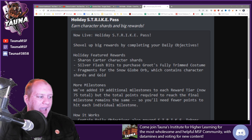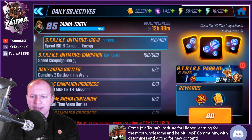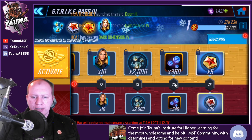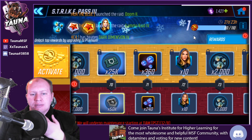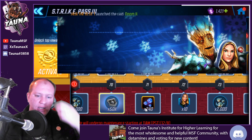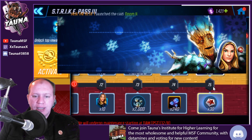I had no idea what the Silver Flash Bits were so I had to look it up in the data mines. You've also got Groot on here at the very end, and you'll see that you actually get all of these for free - you get a full costume for free, which is pretty good. It's a pretty good Christmas reward - a free costume. They've got 25 costume credits in the purchased area, but this looks pretty decent.